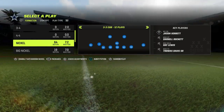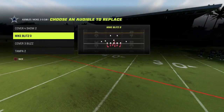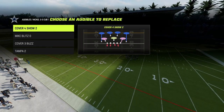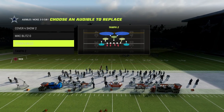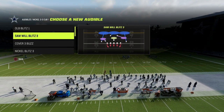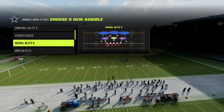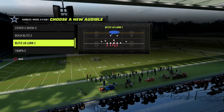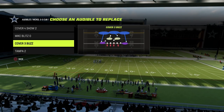If you want to get the full e-book on it, the link is in the description. The audibles that we're going to set are: Mike Blitz 0, Cover 4 Show 2, Cover 3 Buzz, and Tampa 2. You either want to be in one of these four plays — these are the best plays in the formation. The Samwell Blitz play is okay, but I don't like the way it aligns and I think it causes problems, which is why I prefer Cover 3 Buzz.